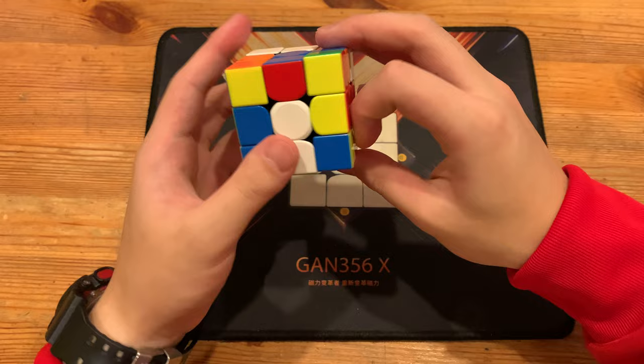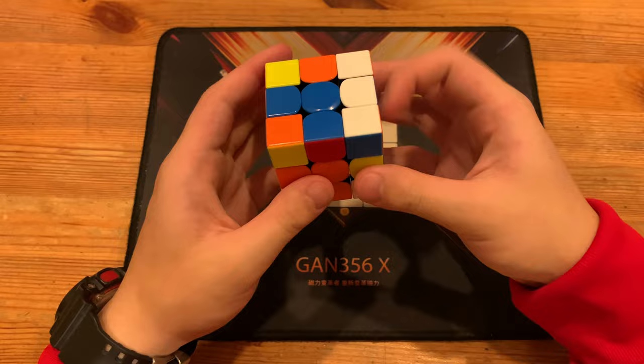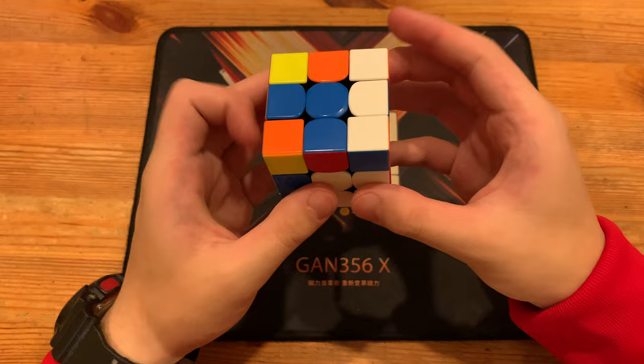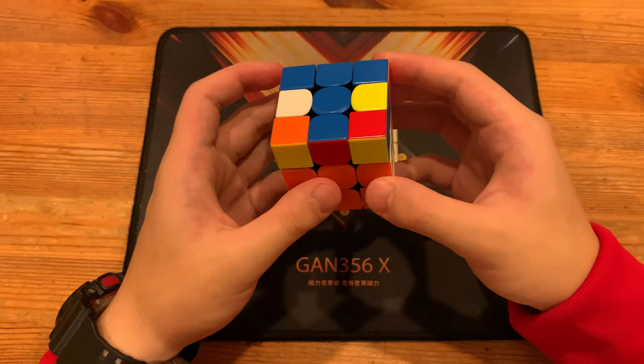Next he inserts this pair. He rotates Y prime, U U R U prime R prime to pair up this pair and enter with U R R prime, so you have this pair over here. He could have also done F R R prime U R R prime F prime, but that would give him a worse OLL.